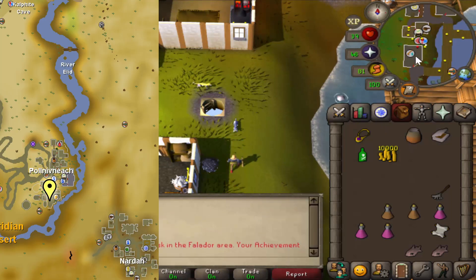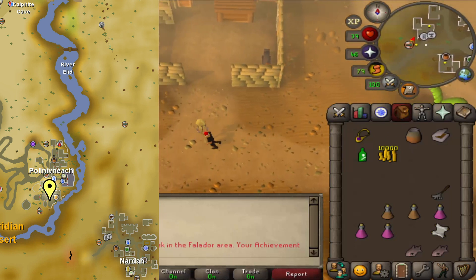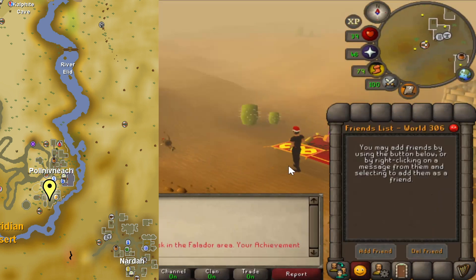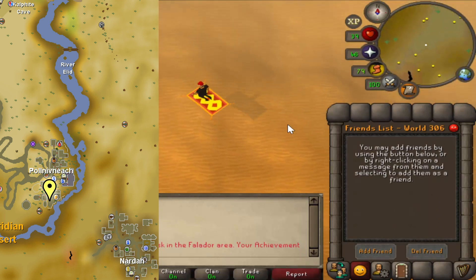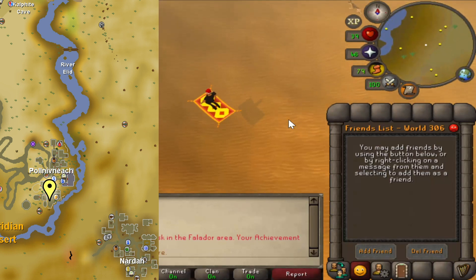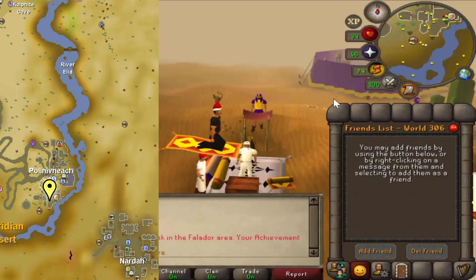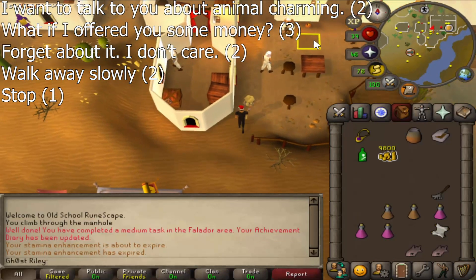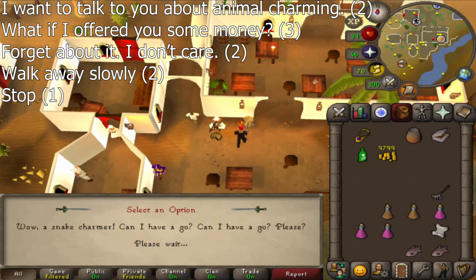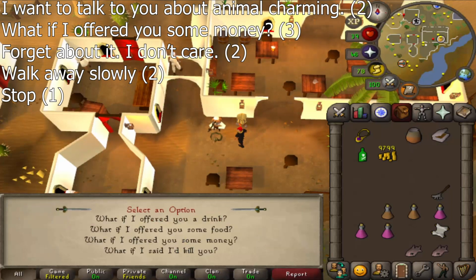Head to Pollnivneach. You can get there using a Pollnivneach teleport, teleport to house if your house is there, or any teleport to or near Nardah or Oulcrates and take the magic carpet from there. Use your coins on the money pot by the snake charmer — don't worry, you only use one coin, not your whole stack. Continue the dialogue and select options 2, 3, 2, 2, 1. You'll receive a music scroll and snake charm if you don't already have one. The options are 2, 3, 2, 2, 1.